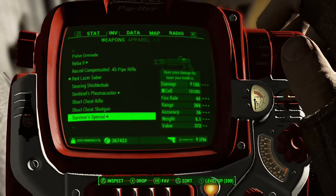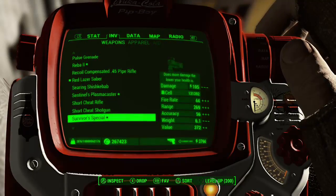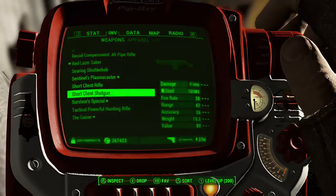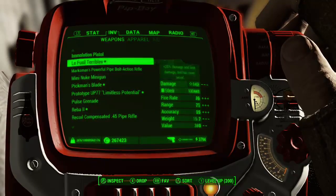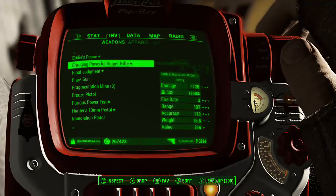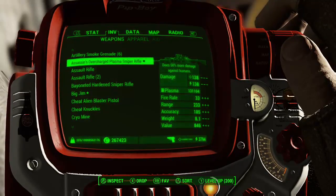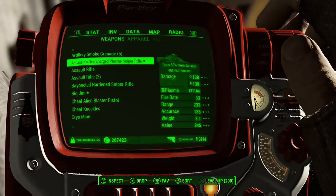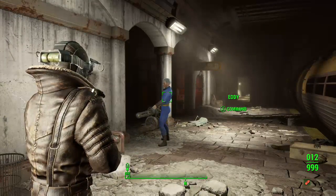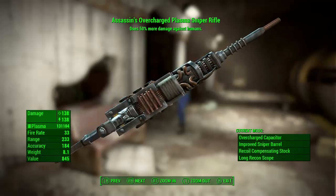Something cool — what's something cool? I got another sniper rifle, it's pretty nice — the Assassin's Overcharged Plasma Sniper Rifle. Now that's a mouthful. Oh yeah, let me show you. There you go — it's pretty snazzy. I like it, it does the job.